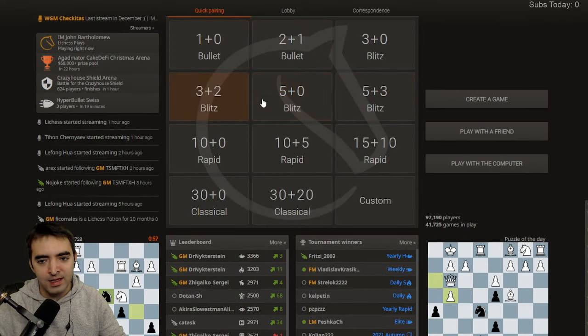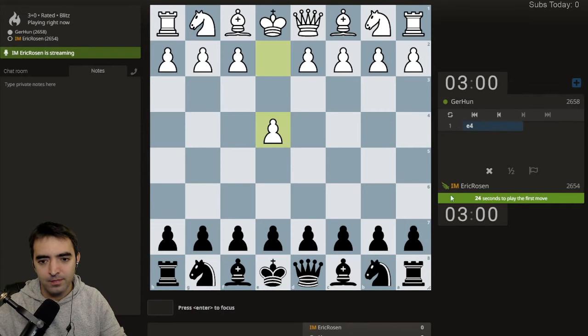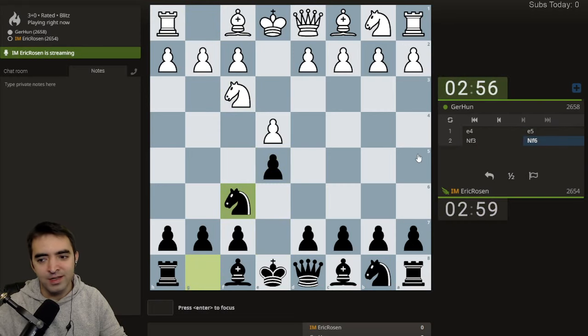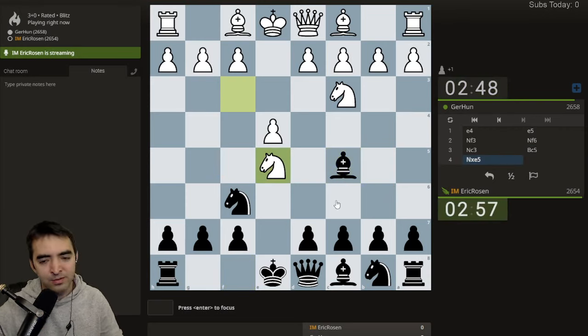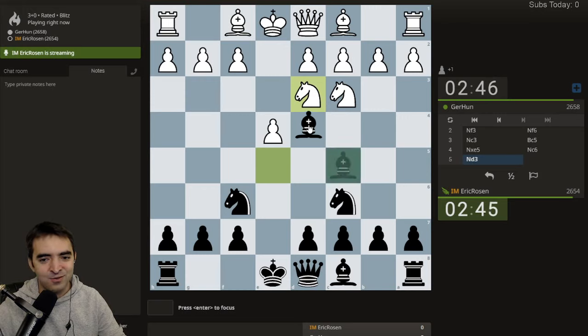I was thinking about starting with a three minute game just to warm up, maybe try and raise my rating — I still haven't crossed the 2700 barrier in blitz. Trying for a Stafford. This move knight d3 is what my third round opponent at the Dubai rapid tournament played against me. It's actually not a bad move.